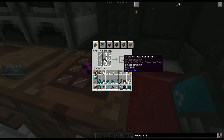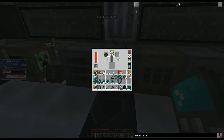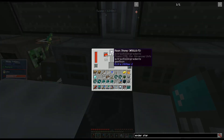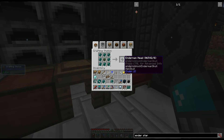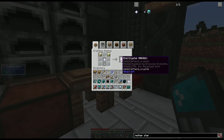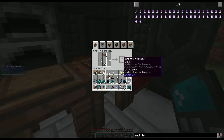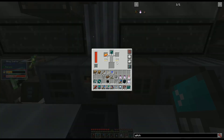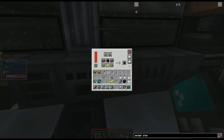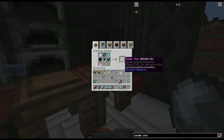Step 3: 9 skeleton skulls, only 24 ender shards, 30 solarium, 24 fused quartz, 36 gas tears, 9 wither skeleton skulls, 3 enderman heads, 3 nether stars, an end crystal, dragon's breath. Two more steps: 8 soul vials, 4 enderman soul vials, 4 witch soul vials, 4 vibrant alloy, 2 ender resonators, 2 sentient ender, 2 ender crystals, and 2 ender stars.